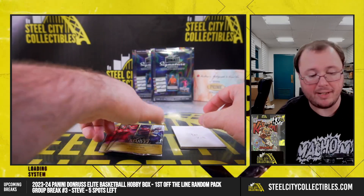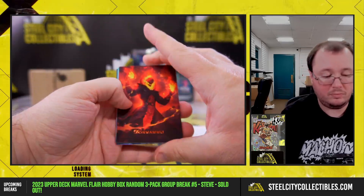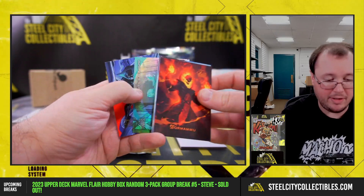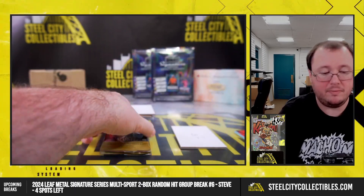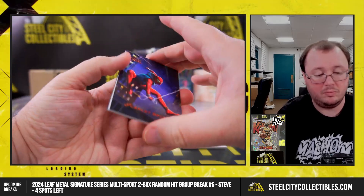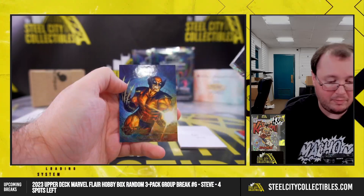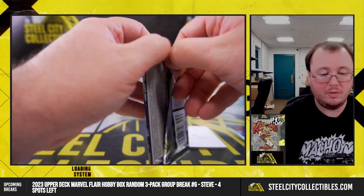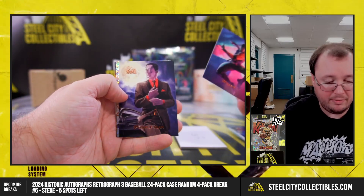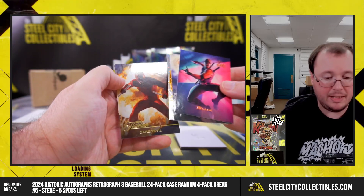And Brian with packs 7 through 9: Mamu, Iron Man, Iceman, Black Panther, Scarlet Spider, Kingpin, Gambit, Wolverine. Final pack: Blade, Purple Man, Black Panther, and Daredevil.